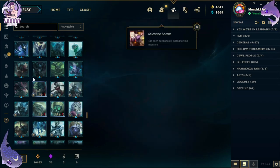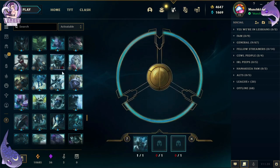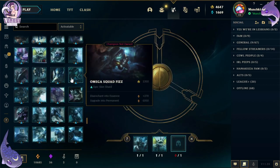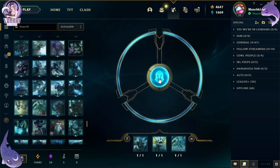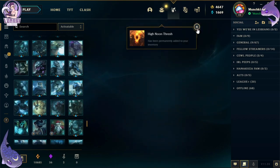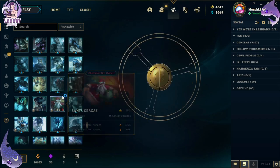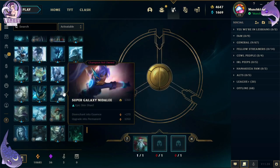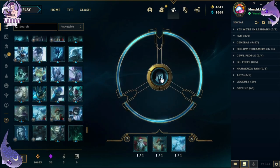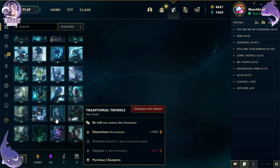Oh, Celestine Soraka — I think we already got a shard for that. Guess we have another thing to reroll. I'm going to hold on to Moo Cow Alistar though because I really like that one. Oh, Haunted Zyra — I love that skin, it's one of my favorites actually. Let's see what else — Galactic Azir, but I don't have Azir yet.